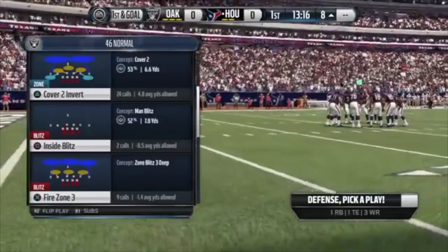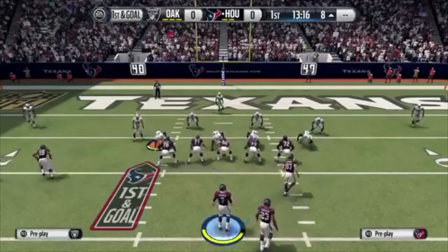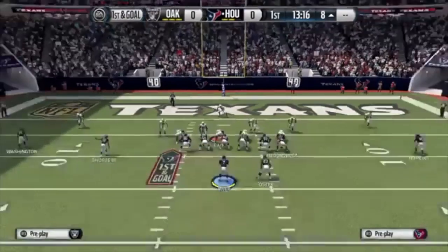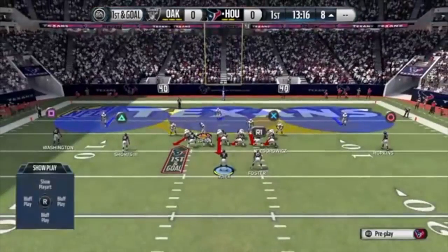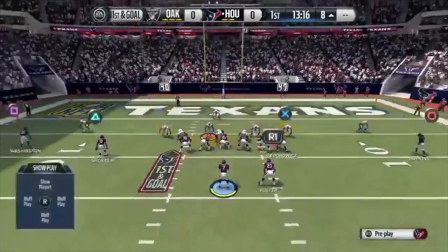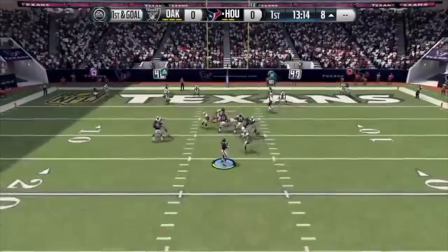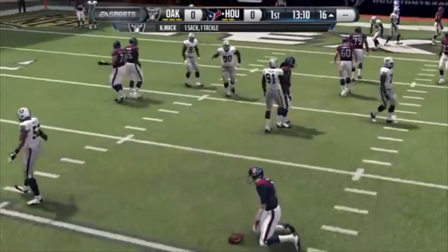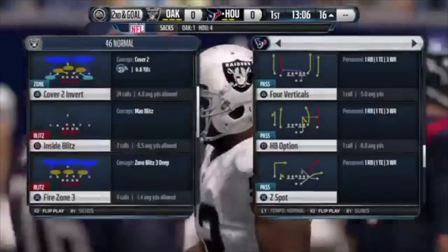Again, 4-6 Normal Fire Zone 3: base align, show blitz, crash your defensive lineman to the left, re-blitz this DT right here, take this middle linebacker and throw him on a QB spy, then just stand right next to this defensive tackle. And you guys are able to see that time we're able to get the edge pressure from our linebacker.